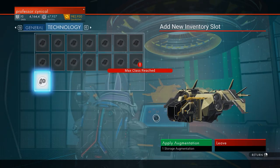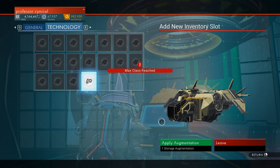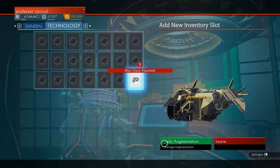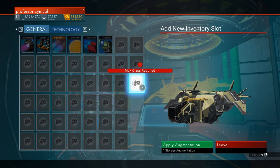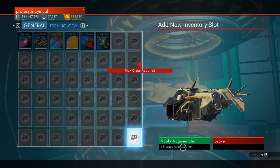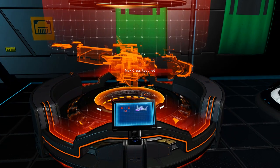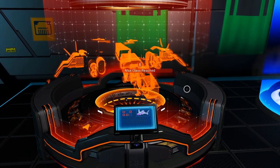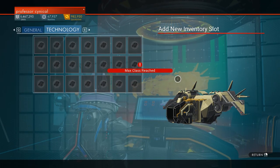Notice that in my units in the top left, because I'm using storage augmentations, it's not costing me any units - that's the key benefit. I like to keep my money rather than blow it away. This ship was an amazing find because it lets me unlock virtually everything and max out all the slots, since some ships even when fully upgraded to S class just can't have everything unlocked at once.